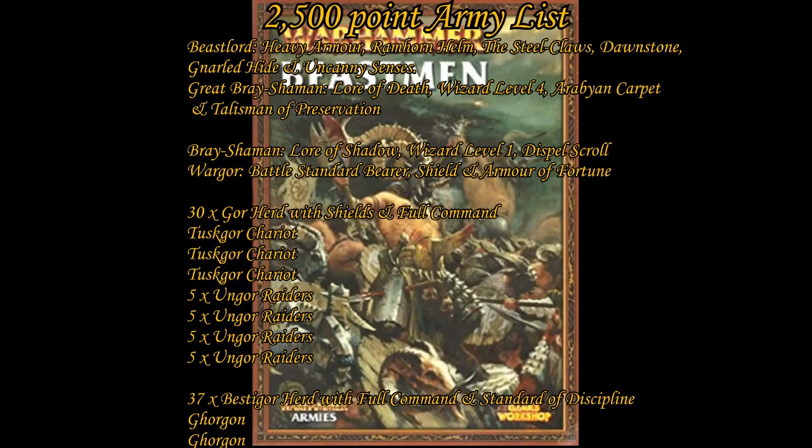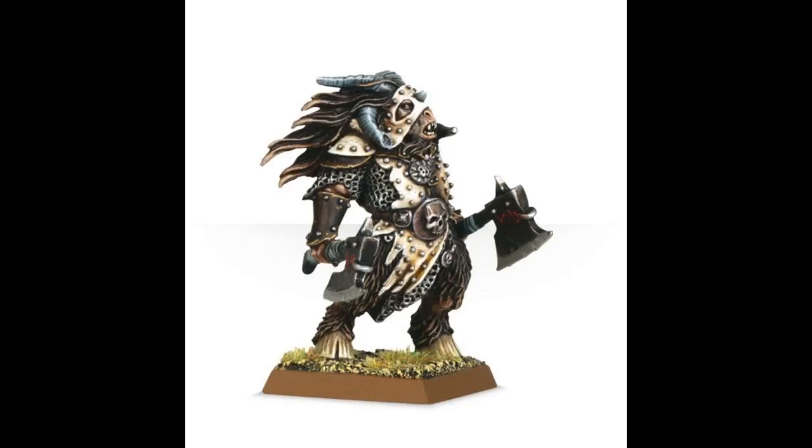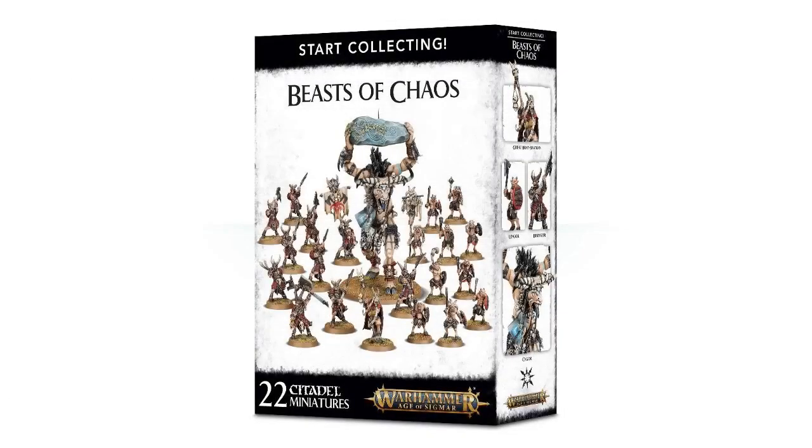Once again, there's almost nothing to buy extra for the 2500 point army. The only extras we need are the Beast Lord, two extra units of Ungor Raiders, and the second Gorgon. The Beast Lord is direct-only from GW, marketed as the Beast Lord with paired Man-Ripper Axes, and is £12 — the best option for our Beast Lord. As for the extra Ungor Raiders and the second Gorgon, we won't actually need to buy them as they come in the second Start Collecting box purchased right at the beginning — it's as if we were planning ahead.